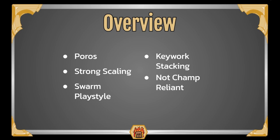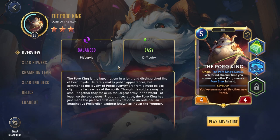Alright, that is it for the overview. Let's hop in game to better explain some of the points we touched on here. In-game now, you see we have the Poro King at level 23 with 3 stars. We have beaten the hardest content in the game — that being Aurelion Sol — many times with him.